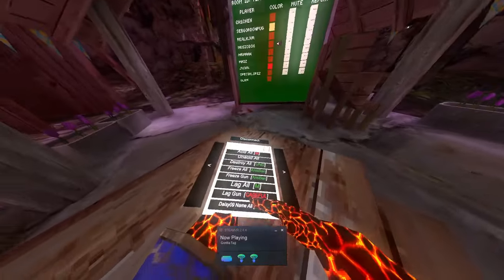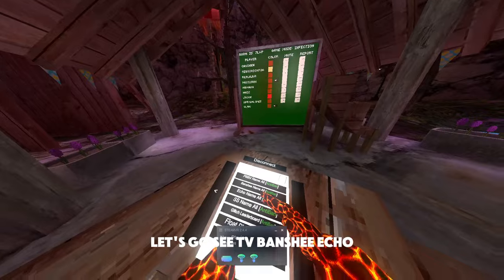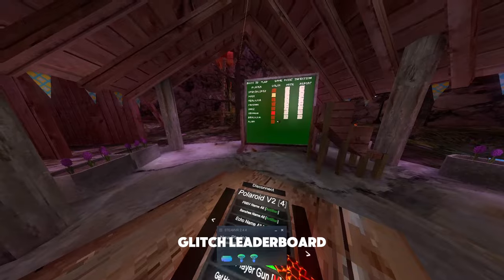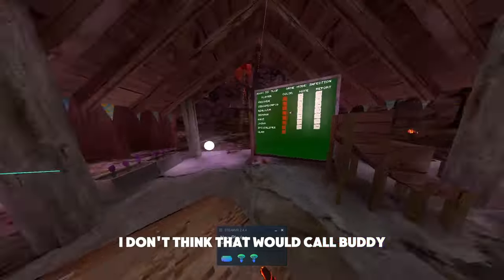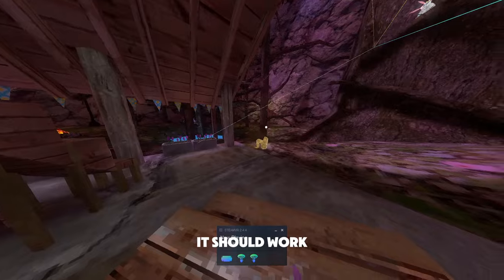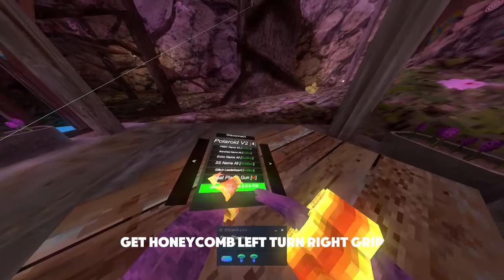As you can see — give me V, Vanshee Echo, supercell name all. My name glitch, leaderboard, clot player gun — I don't think that works. Get honeycomb — left jump, right grip.